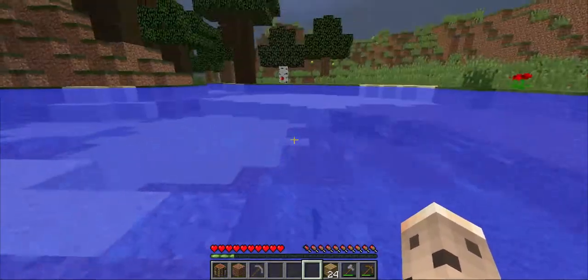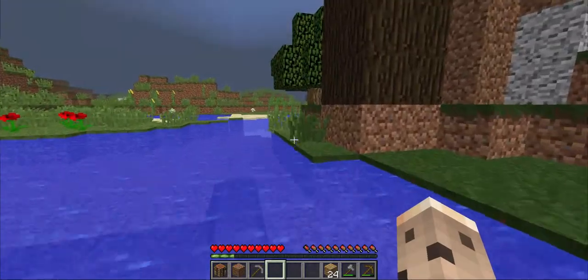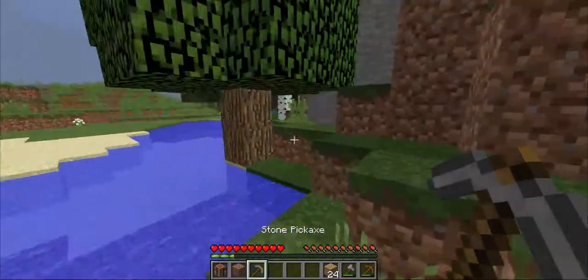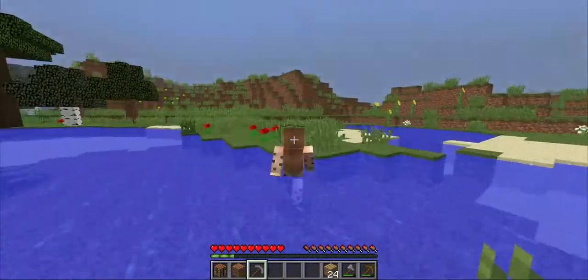I dropped my pickaxe. We've got a sapling, we've got a darker sapling — just place it there. We need a nice area to mine into, cause every first house on my world has got to be inside a cave.